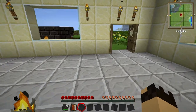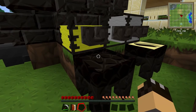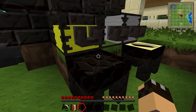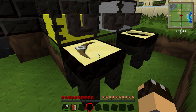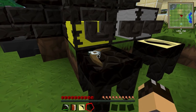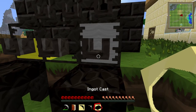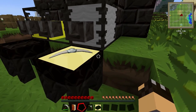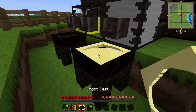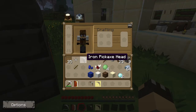So I'm going to take the wooden pickaxe head outside to the smeltery. I have a casting table here with some gold. As we did when we made ingots, you can use either liquid gold or aluminum brass. We place our wooden pickaxe head down on the casting table and pour the gold or aluminum brass onto it. We take the wooden pickaxe head back, but we also now have a pickaxe head cast. So I remove the ingot cast from beneath the tank of molten iron, put the pickaxe head cast in and click on the faucet. As soon as that solidifies, we now have an iron pickaxe head. We pick the cast back up, put the ingot cast back down, and take the iron pickaxe head back inside.